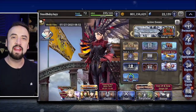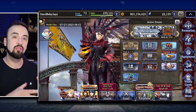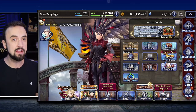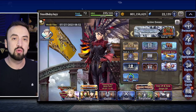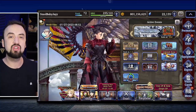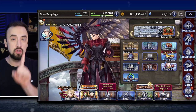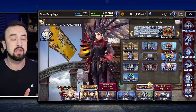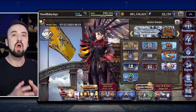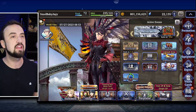Good morning everybody. Oranjay here with another War of the Visions video, and today I'm going to walk you through how to take a unit from level 99 all the way to 140. The process is called EX jobbing a unit and transcending a unit. I'm going to show you an example of me doing my first ones on my new player account.